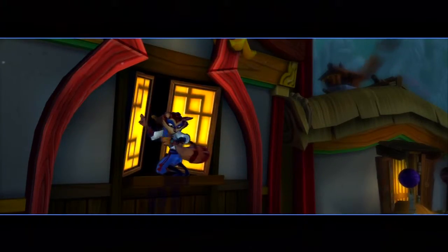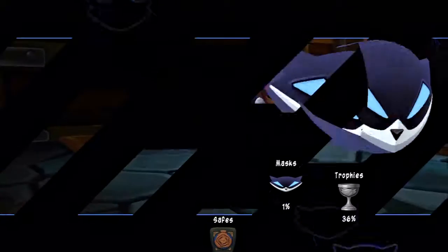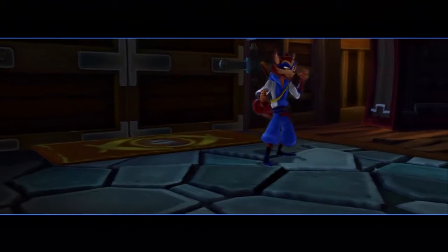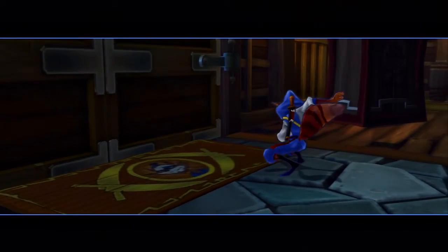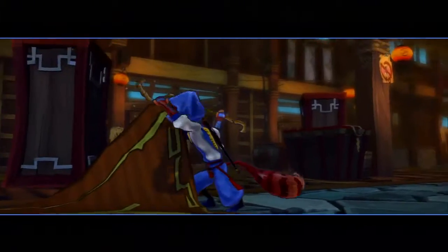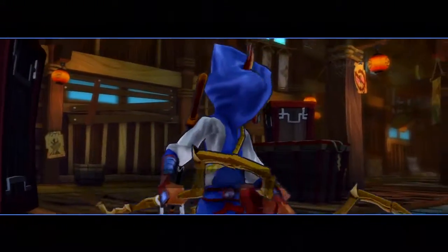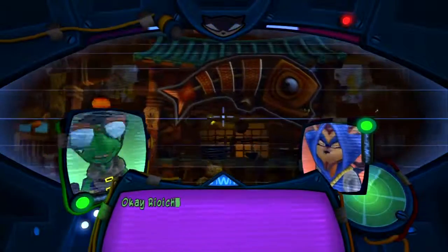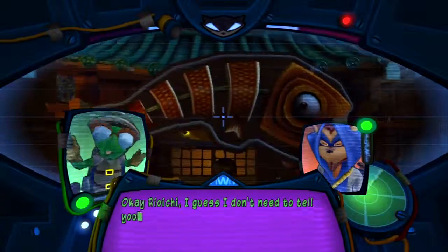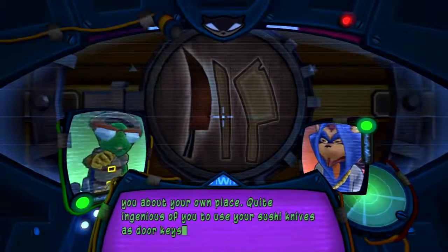Ryoichi goes in and it's time for some action as Ryoichi. Ryoichi's sushi house — and his wooden double canes, look at those! Okay Ryoichi, I guess I don't need to tell you about your own place. Quite ingenious of you to use your sushi knives as door keys, by the way.